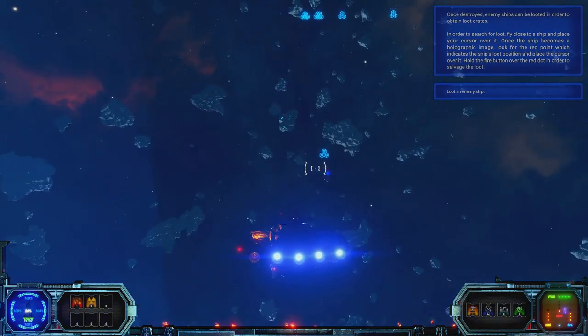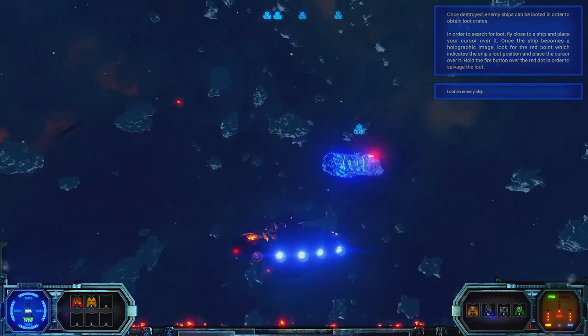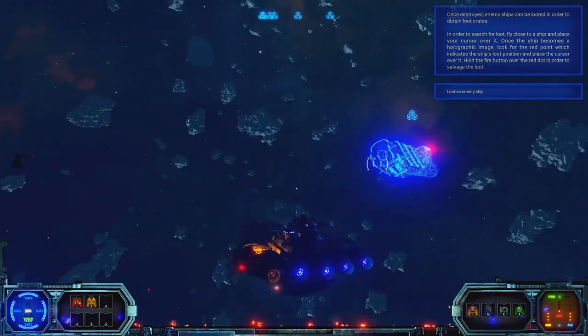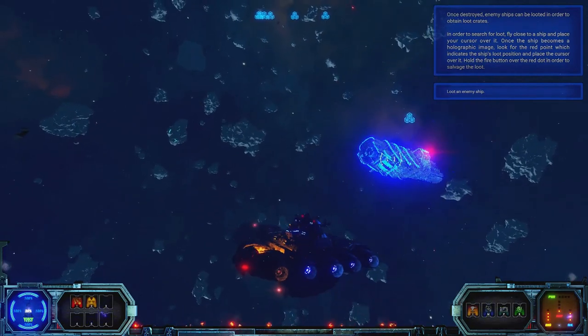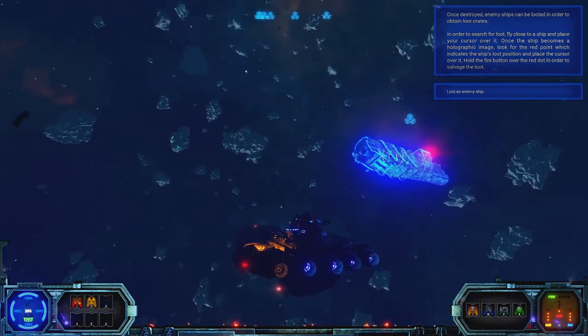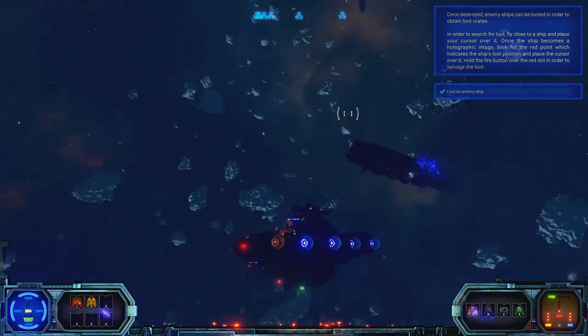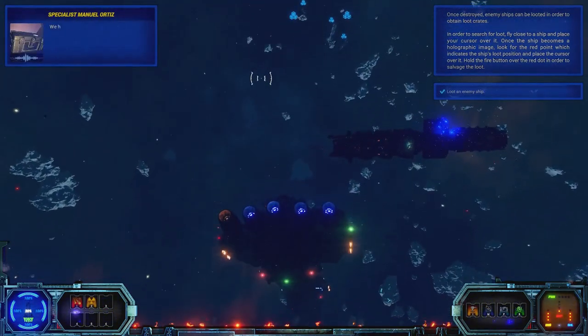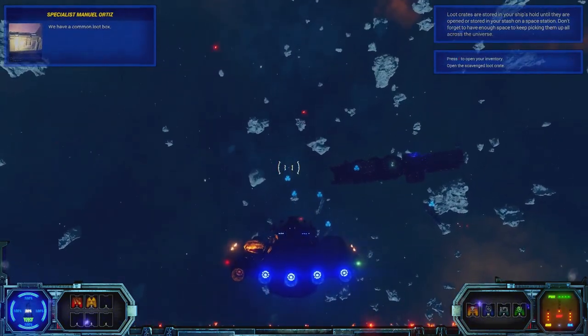The interesting thing here is a loot mechanic. You've got to get this holographic projection to appear and then just move your cursor and pick up the red glowing item. We have a common loot box — and yes, they are loot boxes.